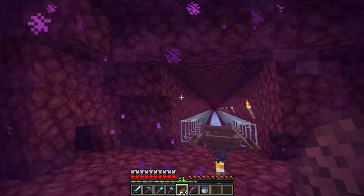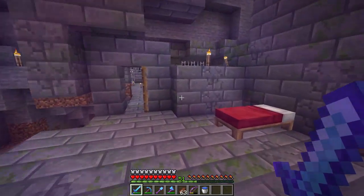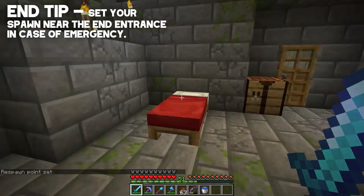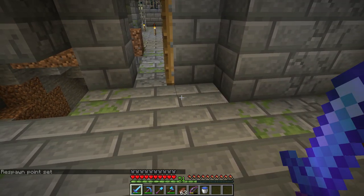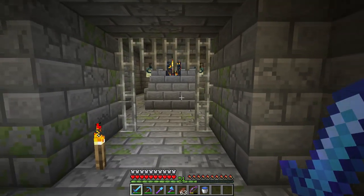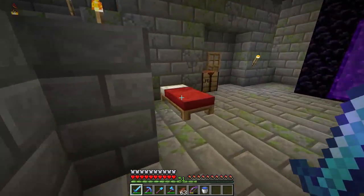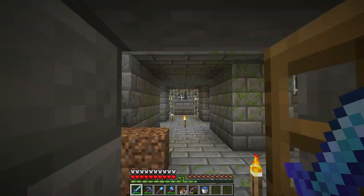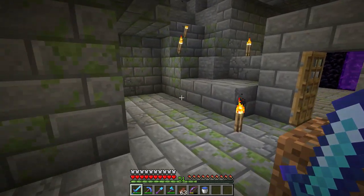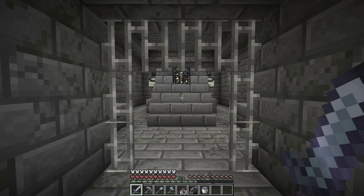We're going to set our spawn right outside of this end portal. If anything bad happens we'll be sent right back here. But honestly, if anything bad happens we're probably going to end up falling into the void, which means this stuff is gone and there's really no need to go back into the End anyway. You can't use a bed in the End — it will explode. So just think about it before you enter. Let's set the tone — just like that. Time to go.